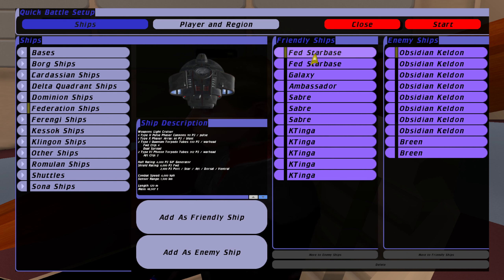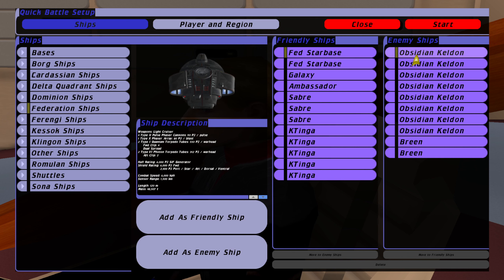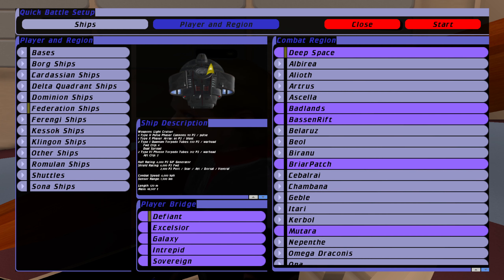We have two Federation Star bases, Galaxy, Ambassador, three Sabres, and a whole bunch of Klingons. And they are taking on the Obsidian Order — Obsidian Keldon — so there's a Cardassian sort of crossover there, and a couple of Breen ships with energy-draining torpedoes have entered the fray as well. So let's see what's going to happen.